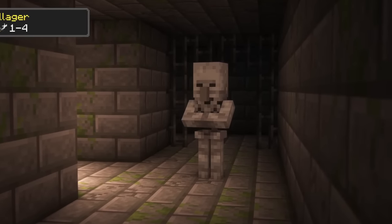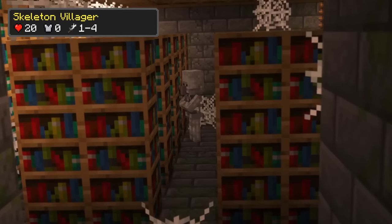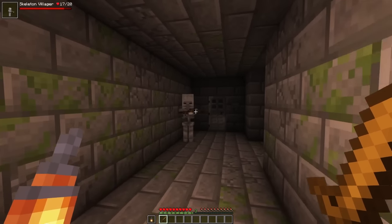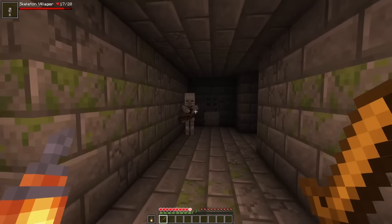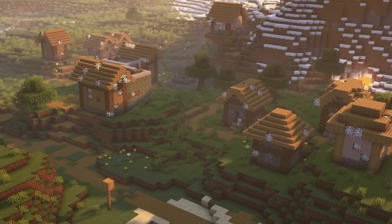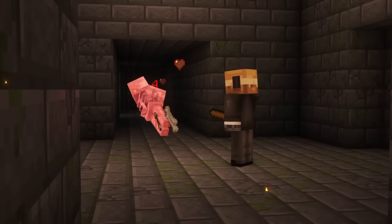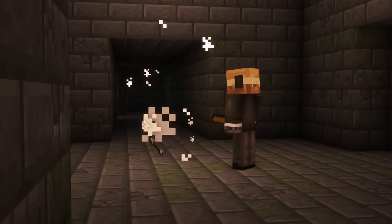The Skeleton Villager, which has a 5% chance to spawn instead of a skeleton, has 20 health points and will attack you using a crossbow, which deals 1 to 4 damage. It can also spawn in place of zombie villagers in abandoned villages. When killed, the Skeleton Villager can drop bones, arrows and a crossbow.